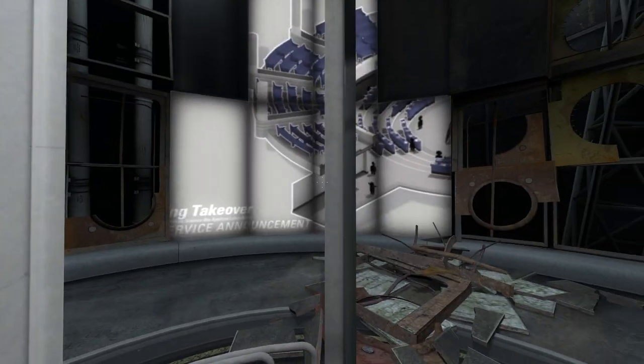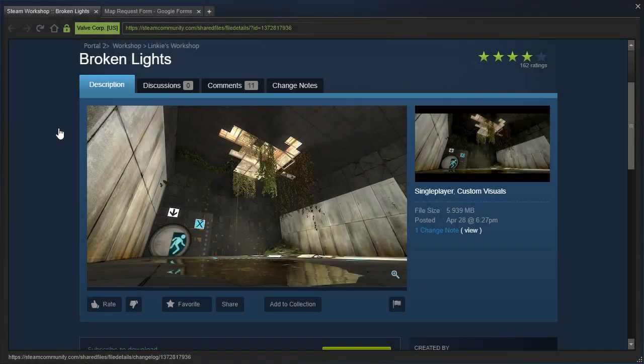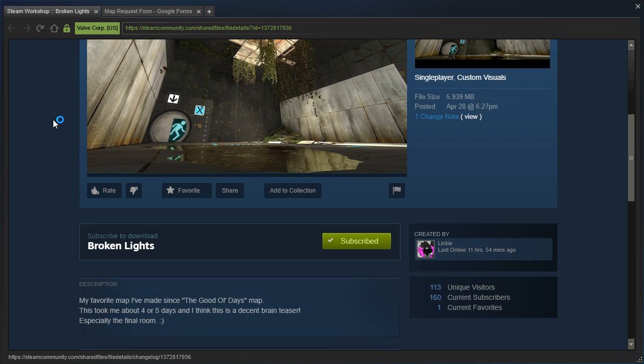Hey guys! I'm LB, and that was a smooth fade-in. We are going to check out Broken Lights by Linky — my favorite map I've made since the good old days map. This took me about 4 or 5 days, and I think it is a decent brain teaser, especially the final room.